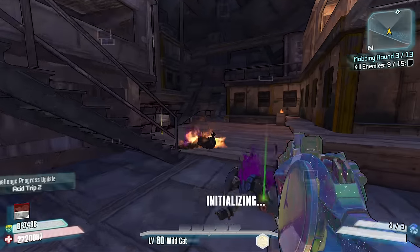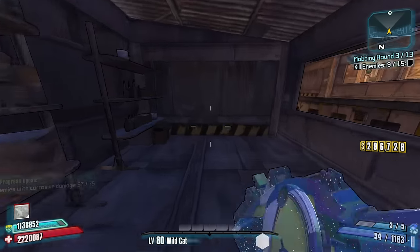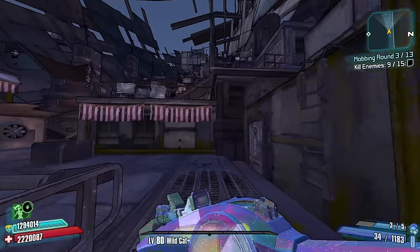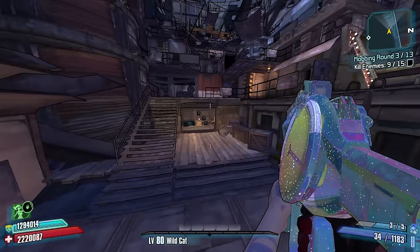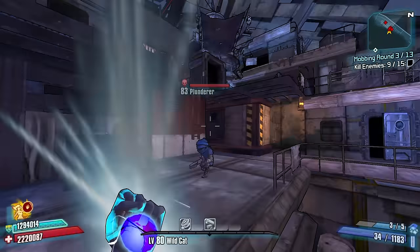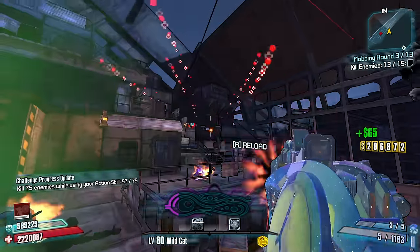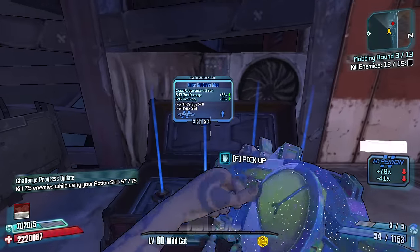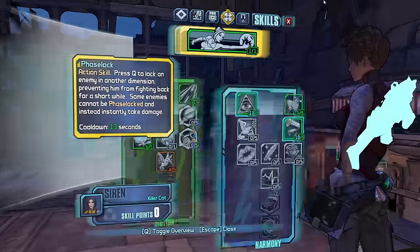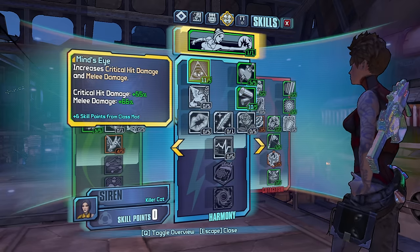I can't put any points in because I've only killed nine out of fifteen enemies — that's okay, we'll go kill some more. If the waves were balanced in a way that I'd have to go through most of the zone to get to the chests — like this one, fifteen enemies in this stage is nice. SMG gun damage plus ninety-eight percent — and I believe it's still the same. Wreck and Mine's Eye.